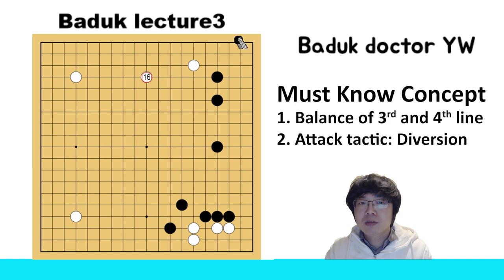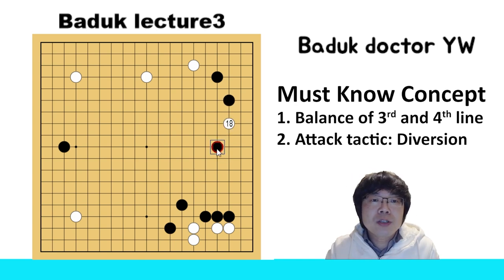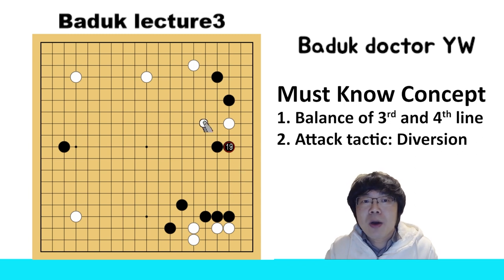So how should black handle that? When white is approaching here, I recommend you have a balance — like third line and fourth line. It can be much easier to handle. For example, if white plays the same as just now, white might still have an invasion here. At that time you can just stretch here, then you can protect your right-hand side territory, and then white can just go out to the center.